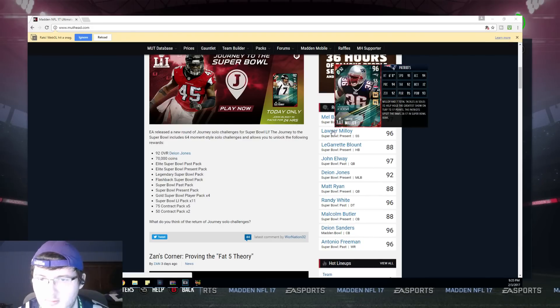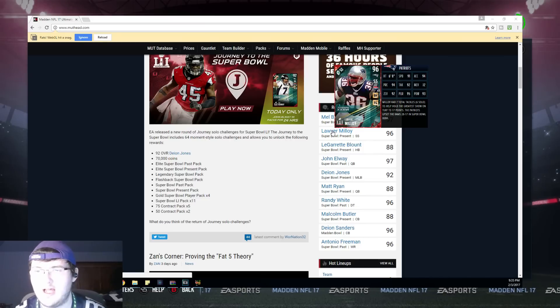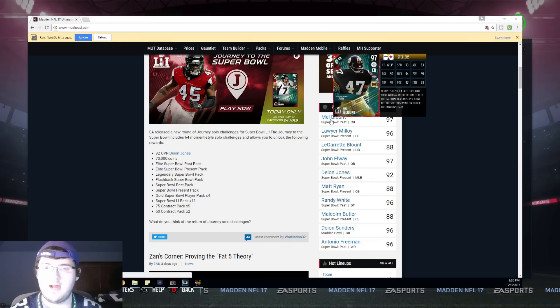Loyal Malloy looks like this — he has 91 speed, 94 acceleration, 94 play recognition, 92 tackle, 72 man coverage, 92 zone, 95 pursuit, and 93 hit power.